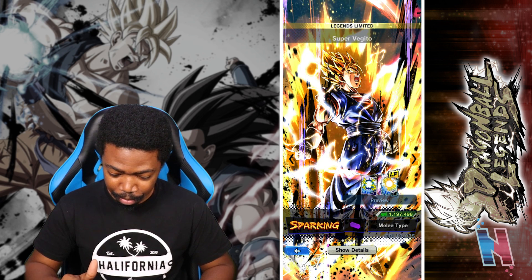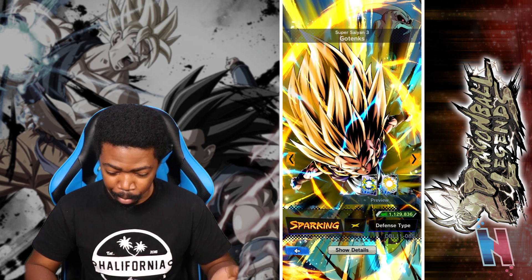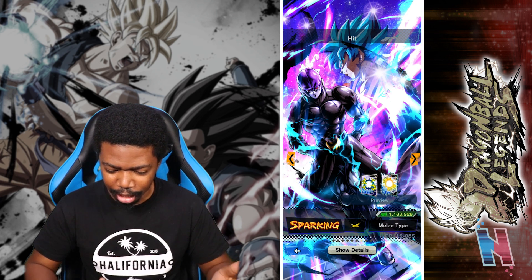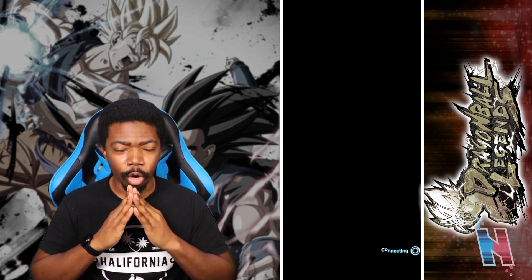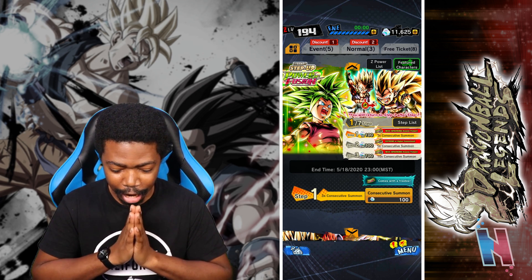Vegito's in here, makes sense. Gogeta's in here, makes sense. Gotenks is in here. Super Saiyan Blue Goku kind of makes sense. Hit makes sense. Oh, Extreme Waste — not bad. That Goku makes no sense though. I am so nervous because I really really want to get Kefla.